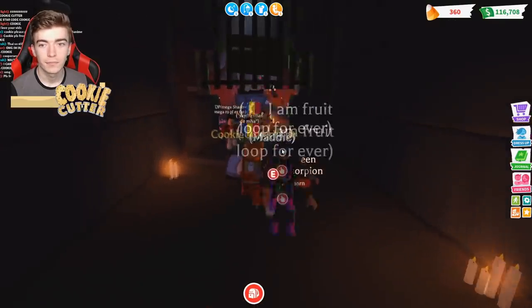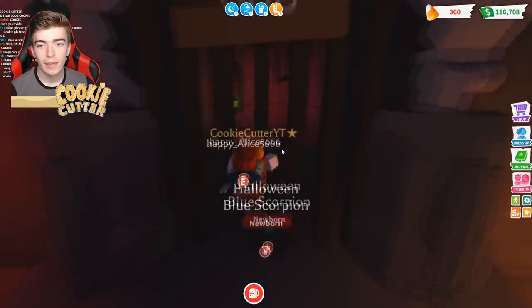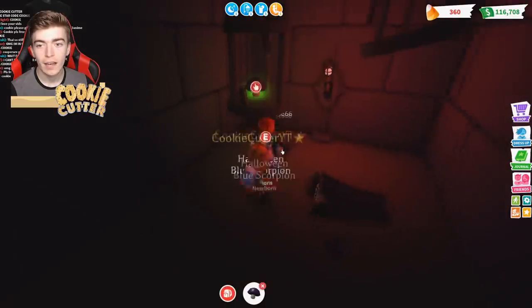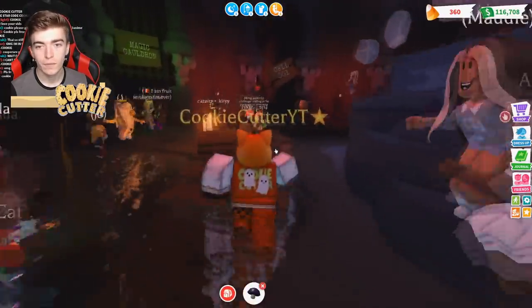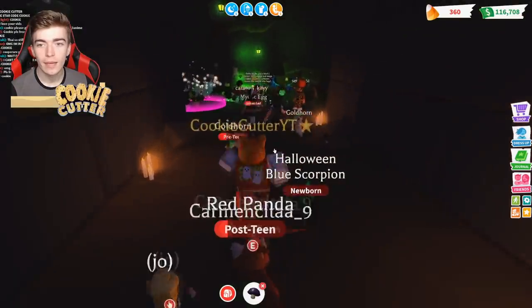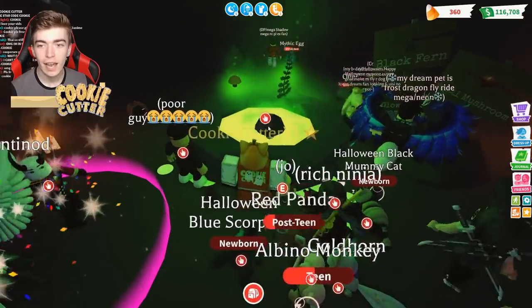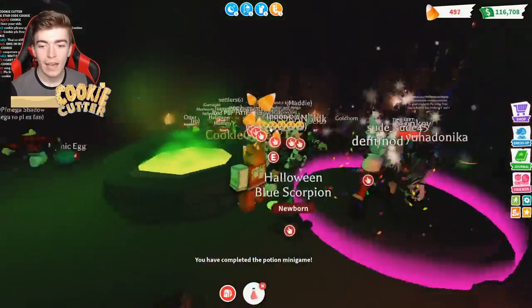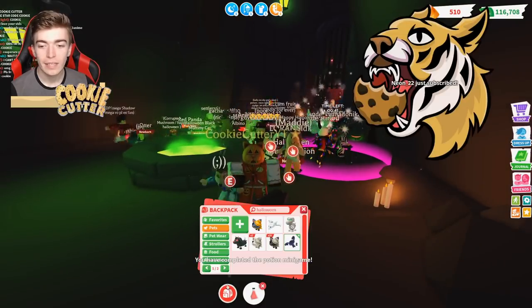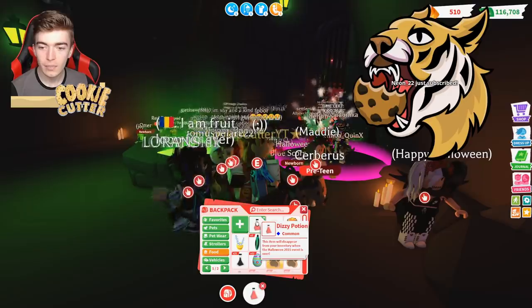Lastly we need to head into cell number six and grab this big mushroom - that will be the last ingredient we need to make this potion. We still have enough time to make it back. Place it in with 50 seconds left, add the ingredients, and you'll see these things start to swirl around. We've completed the mini game and we now have a brand new Adopt Me potion called the dizzy potion.